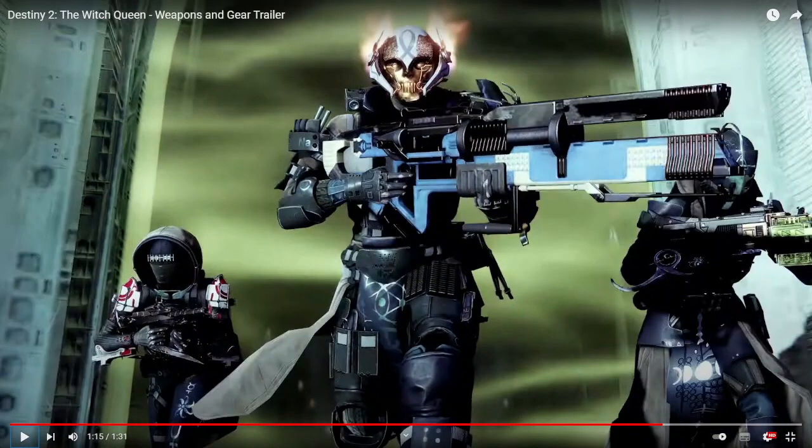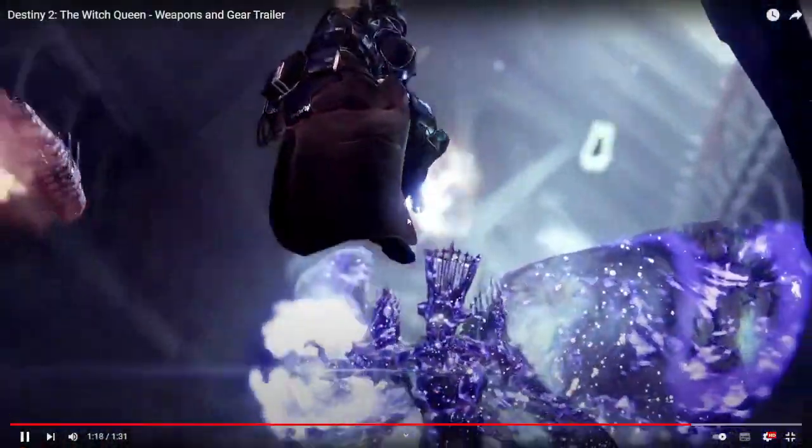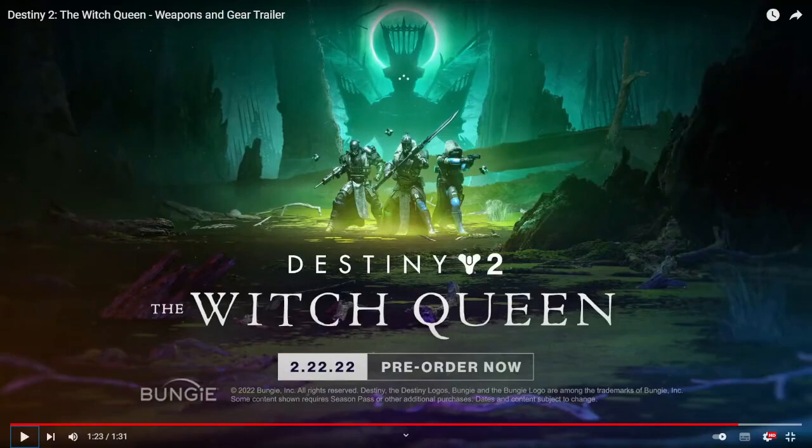One more thing I meant to note: I forgot to talk about the armor pieces. We have a cool flaming helmet on the Hunter, and the Warlock has the Cold Snap exotic we already discussed. That's it for the breakdown of this trailer. If you liked the video, obviously like it. Comment your thoughts on the Witch Queen and subscribe if you want to keep up to date with Destiny 2: The Witch Queen. Thanks again for watching, Guardians, and I'll see you in the next video.